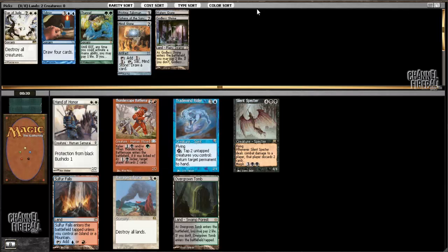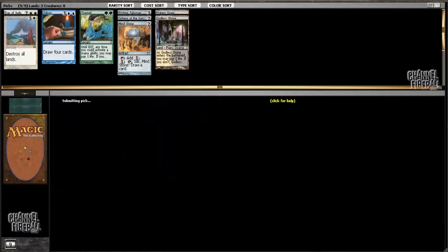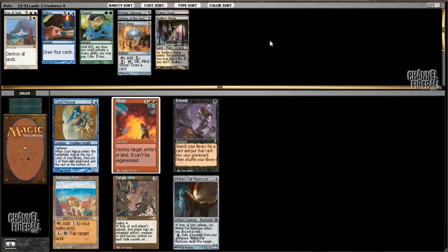Ravages of War - that was a card I was considering first picking, if you remember. Not traditionally great in these control decks, but I do have three sources of artifact mana, so I could find a way to use Ravages of War, or have it as a good sideboard card. And at least picking it here means it's one less thing to worry about when we get to the gameplay.